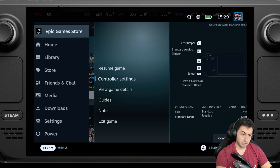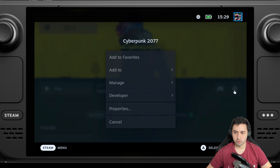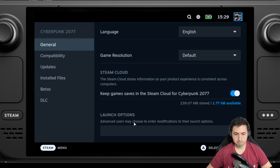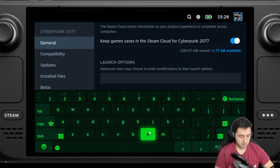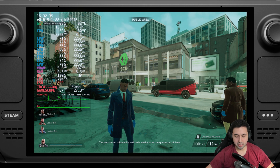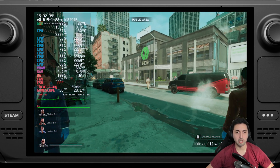On Steam Deck, if you have it on Steam — I'll use Cyberpunk as an example — go into Settings, then Properties, and down in the launch options type '-DX12' and hit Enter. You're good to go. Now we're on DX12. Standing in the same place, and I'm over 30 now. Thank God.